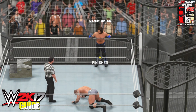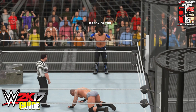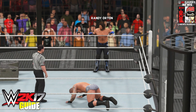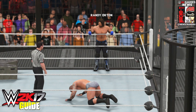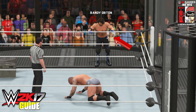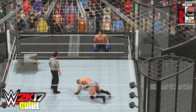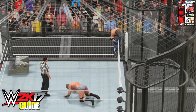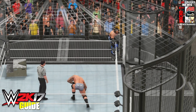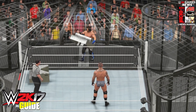You'll see AJ Styles do the wakeup taunt to start getting the opponent to a standing position. As soon as he begins that taunt, stop it by pressing LB on Xbox One or L1 on PlayStation 4. That's going to stop the taunt and also make AJ Styles hold the ropes. Then drop down by pressing LB on Xbox One or L1 on PlayStation 4 again. At that point you're in the glitch, where the character acts like he is outside of the ring. Walk towards the side of the steps and press LB again to pick up the steel steps.